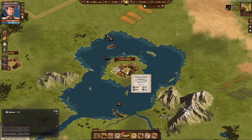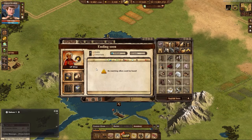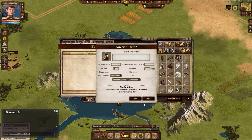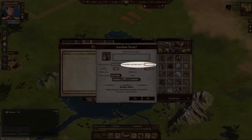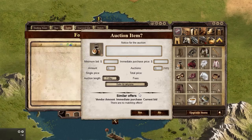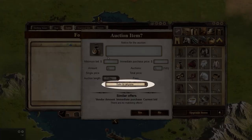When you want to sell items, open up the market, which will open up your inventory, and click on the item you want to sell. You will see options for minimum bid, immediate purchase price, the amount of items in the single auction, the number of auctions you want to have, how long you want the item to be listed, and who can buy the item.